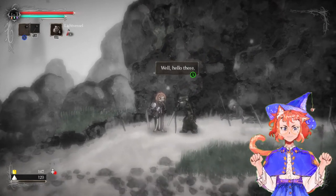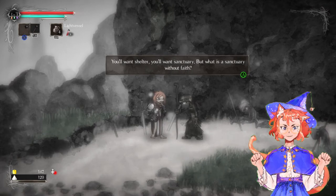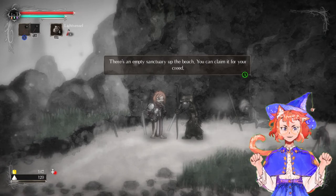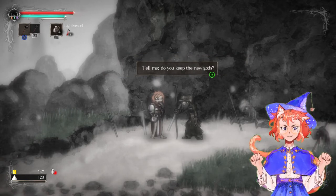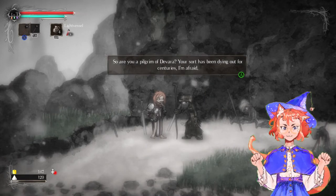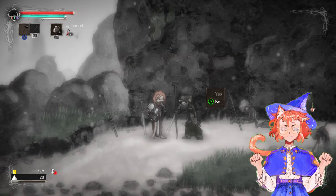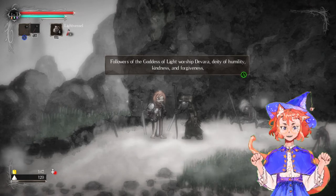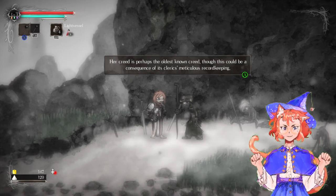An NPC asks: 'You want shelter? You want sanctuary? But what is a sanctuary without faith? There's an empty sanctuary. Do you keep the new gods?' I answer no. 'Are you a follower of Javar? Your sword order has been dying out for centuries.' Javar: followers of the goddess of light, worshipping damage, purity, kindness, and forgiveness. That order is perhaps the oldest thing, though going the new gods route could be a consequence.